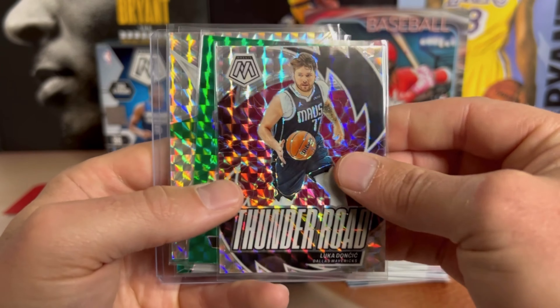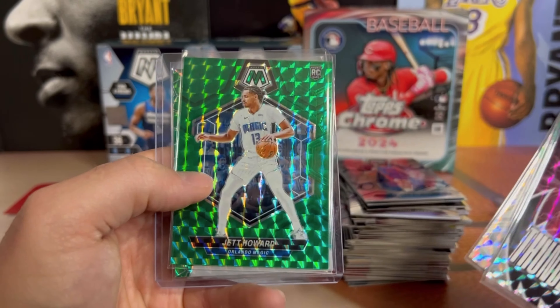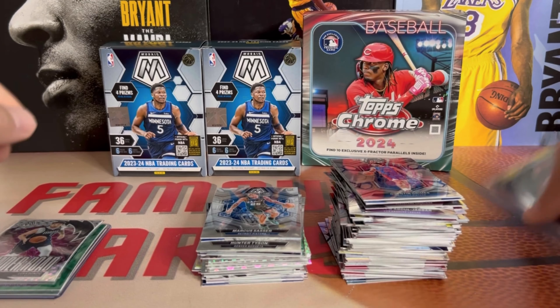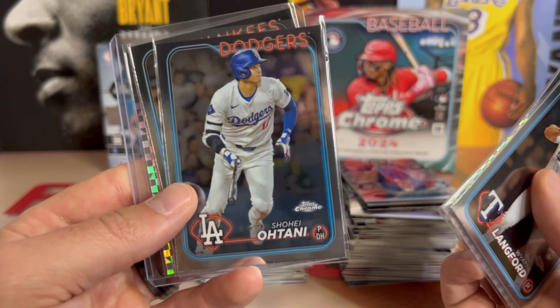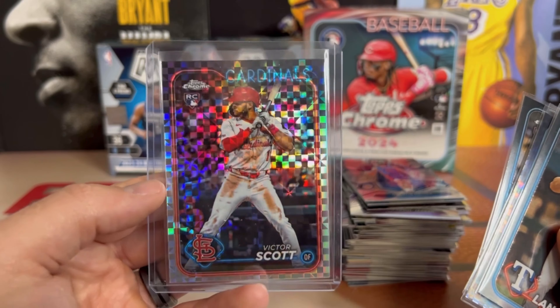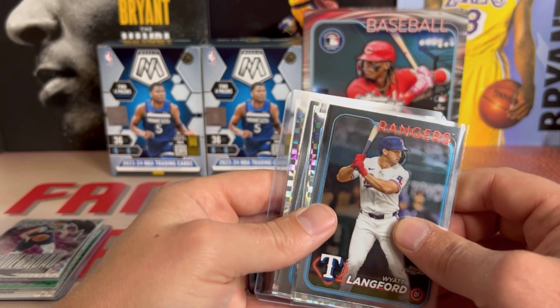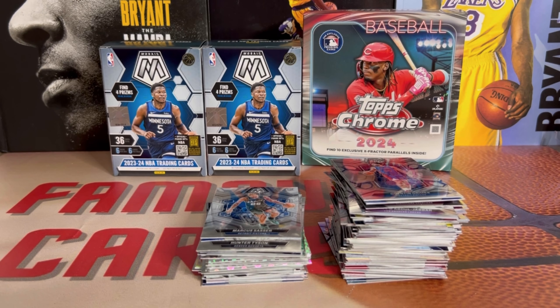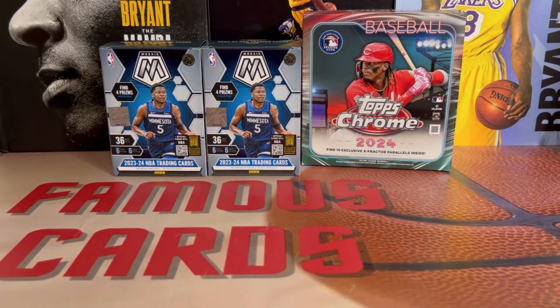We got a Luca Silver Thunder Road, a green Jaylen Slosson, Jason Tatum on the Epic Performers, Jet Howard on the green, and our best pull Keante George on the Elevate green. Out of Topps Chrome we've got a White Langford base, Julio Rodriguez on the X-fractor, a Shohei — so not bad — Jason Dominguez, and Victor Scott on the X-fractor. All in all not too shabby. I'm gonna go with Mosaic, but shoot me a comment down below — honestly it was neck and neck, both were pretty rough.